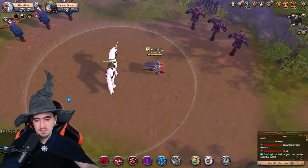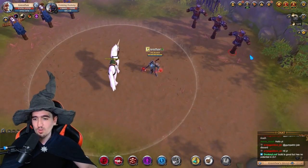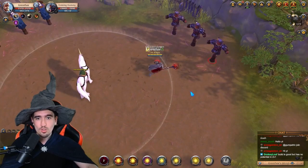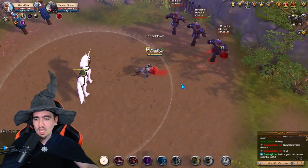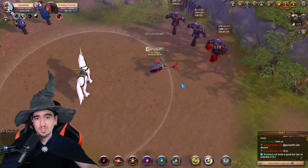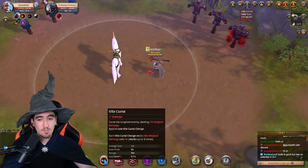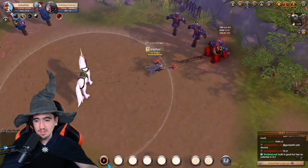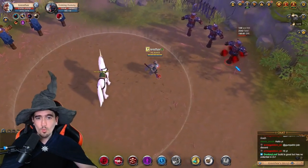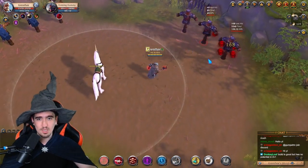Now let me explain the spells. I'm gonna go very quickly over it just so I briefly walk over everything you need to know. First of all, the Q — your main spammable — applies a DoT to the enemy, a dot that stacks up to four times. This dot deals damage and the Q itself also deals damage upon hitting. The more dots you have, the more damage you're gonna be doing, with four stacks channeling quite a ton of damage as you can see over there, whereas one stack is not nearly as much.